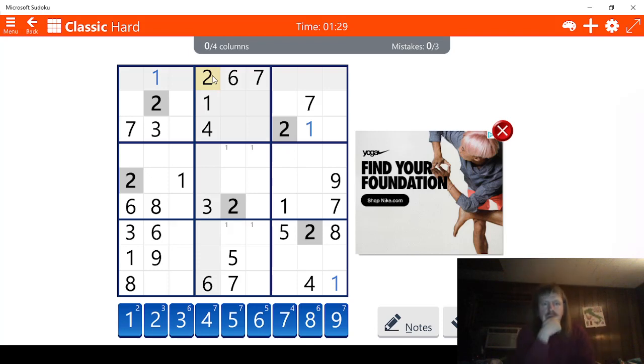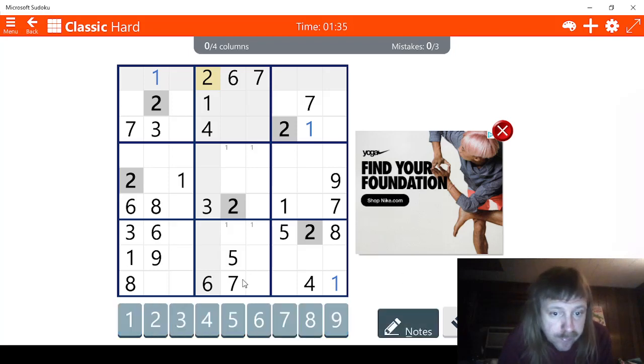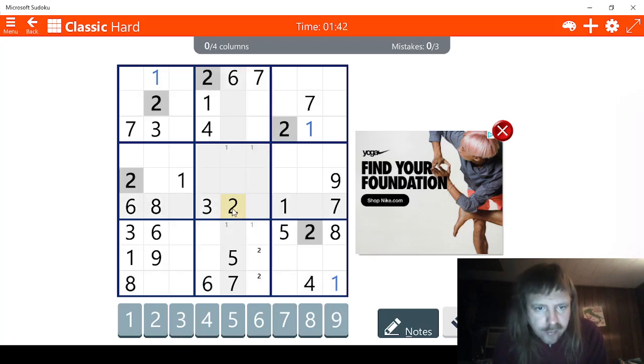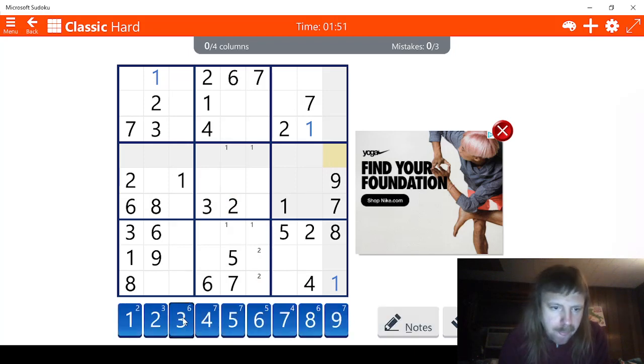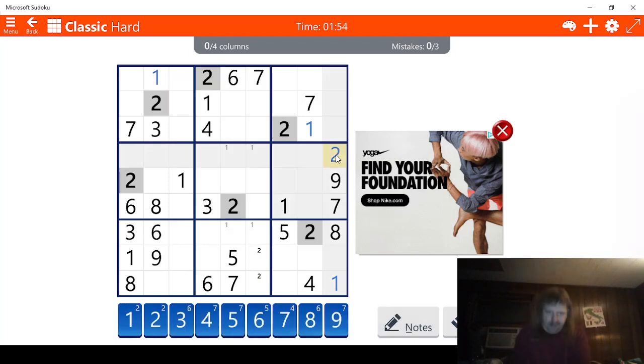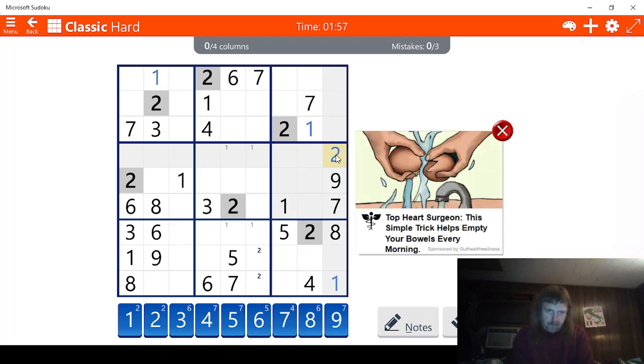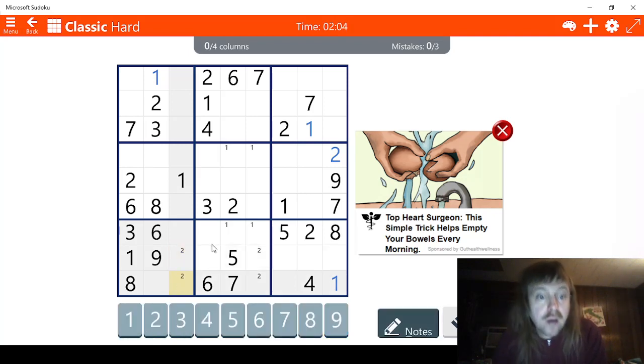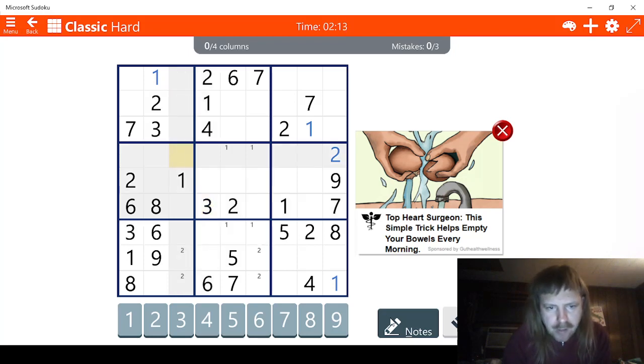I see two possibilities for two. Let's mark those. One of these has to be a two. Let's check twos. This has to be a two right here. And I see two possibilities for two right here, so let's mark those. Now let's check threes. Threes are less than helpful — I say that when I find that this has to be a three. That's perfectly helpful.